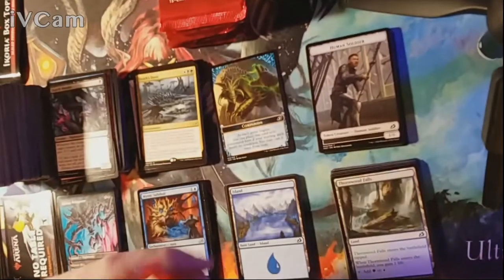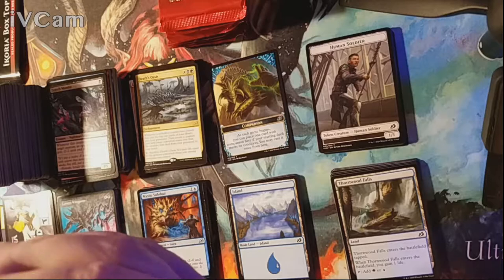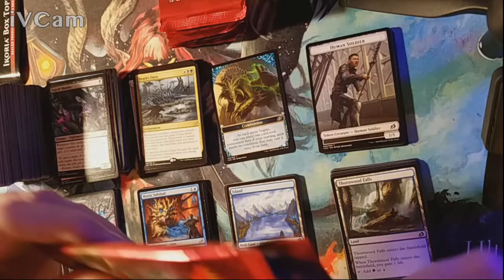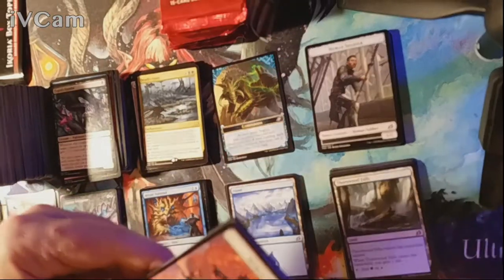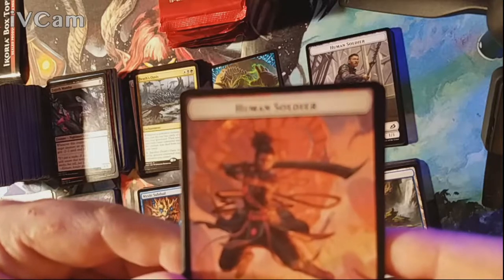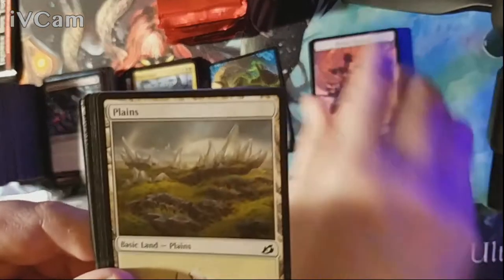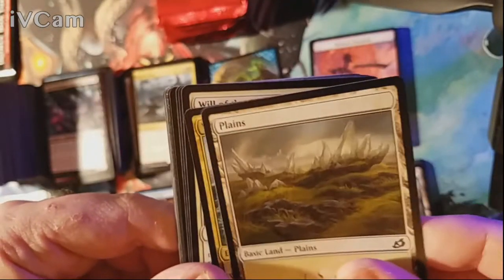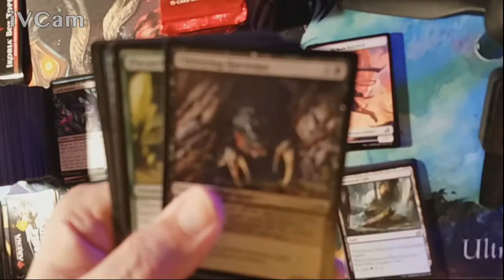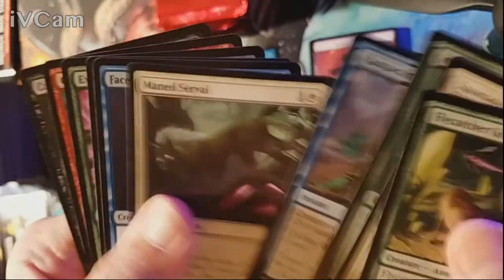That's my two cents on all that — it's my opinion, you can agree or disagree in the comments. Part of the great thing is you guys can have your own opinions too. Human soldier token — the sister is getting upset. Plains is our land and our rare is Whirlwind of Thought. Uncommons are Will of the All-Hunter, Dire Tactics, and Chittering Harvester. Nothing among the commons.